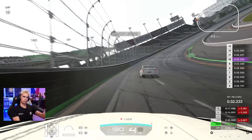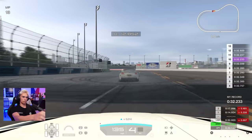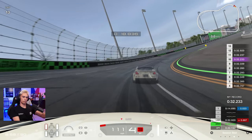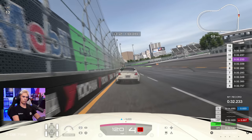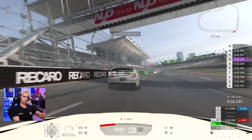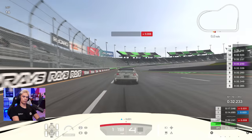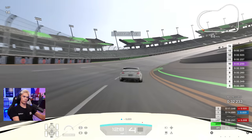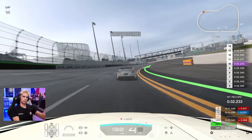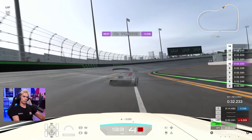Lap 13 — let's try riding high. It really gives you some good grip when you go high up on the banking, come back down, get some good momentum through the left, into the right, off the power and then back on it to carry the speed around. The banking really does hook you in and improve your cornering ability. Through turn 4 — it was a very tidy lap. Not quicker, but a 32.241 — good consistency.